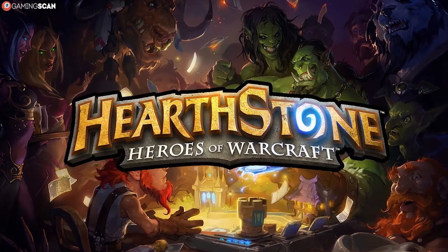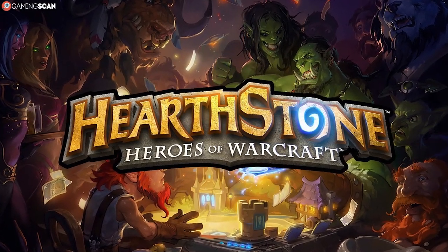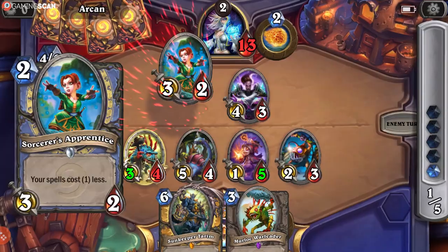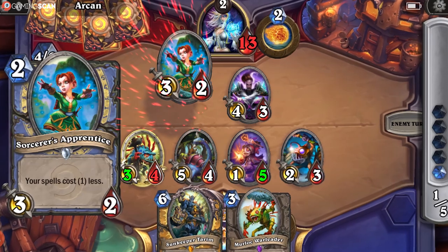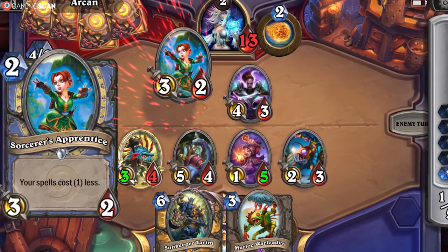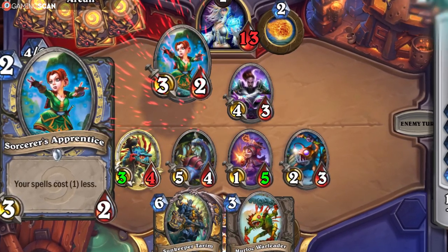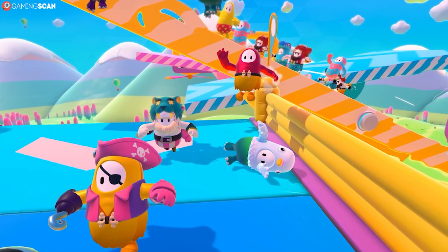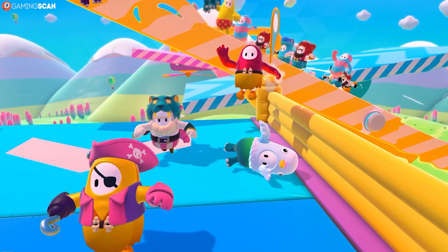On the other side of the spectrum, we have card games like Hearthstone and Gwent that require only a mere 3 and 5 megabytes of data per hour. You could likely play these games 24/7, even with a metered connection, and never run out of data. Lastly, we'll mention the current internet sensation Fall Guys: Ultimate Knockout, which is rated at around 70 megabytes per hour.